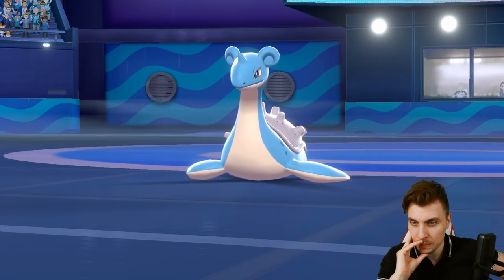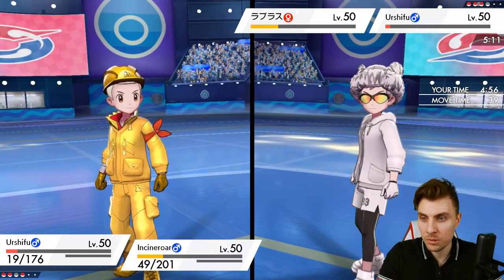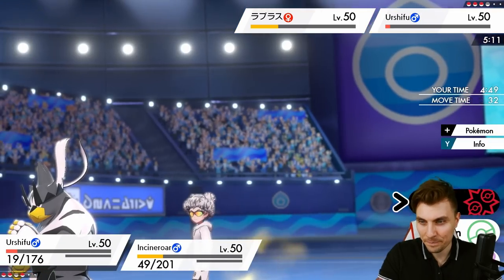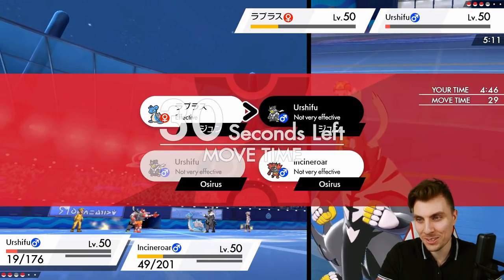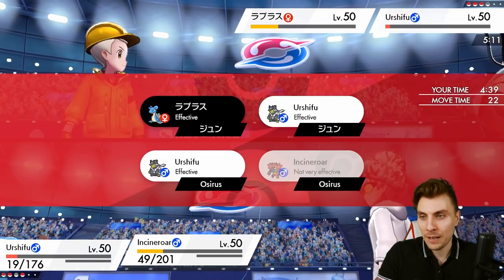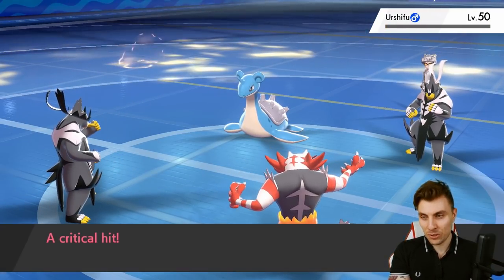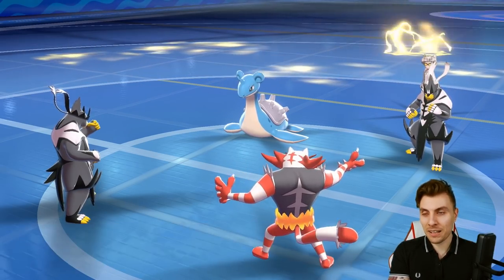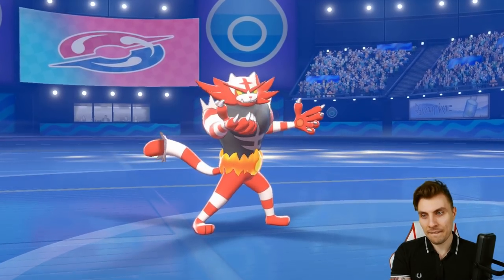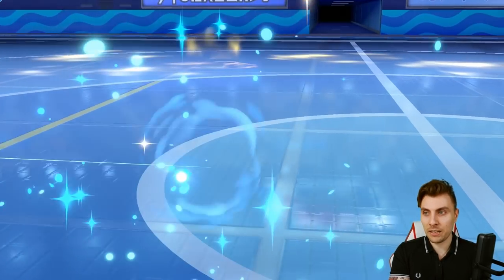It comes down to a speed tie — our main priority is getting rid of the opposing Urshifu. Can we Sucker Punch it? Risky, but they Sucker Punch us too. Let's Flare Blitz just in case we win the speed tie with Lapras — I don't see that we will. We get the Sucker Punch and get rid of Urshifu. We can get rid of Lapras here — that'd be huge — but they go into Incineroar instead. Now we have the opportunity to double up into Groudon, and our Life Orb is back.